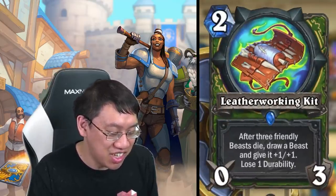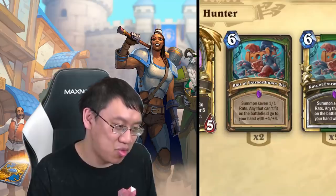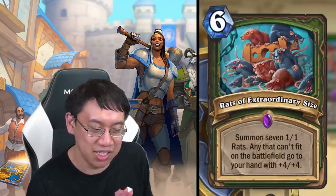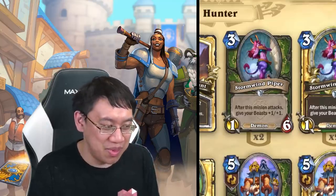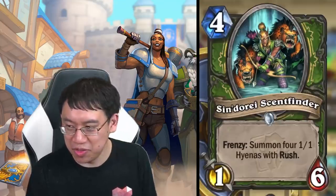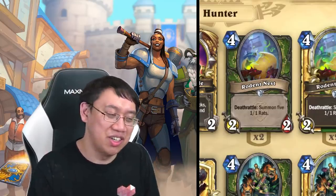If you buff all your rats with Leatherworking Kit and you have Rat King in play, it's going to revive and fill up your board so that when you play Rats of Extraordinary Size you'll get five-five rats. This entire rat theme is pretty fascinating — it's been a while since we've seen it in play. Scavenging Hyena is still in Standard, and don't forget good old Cyndra, Scent Finder. Hunters have the possibility of creating quite a lot of beasts — the question is will it all work in a deck.